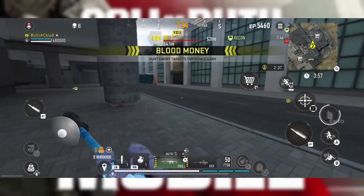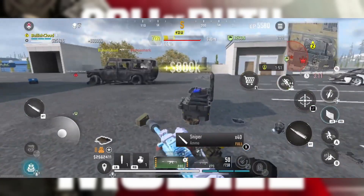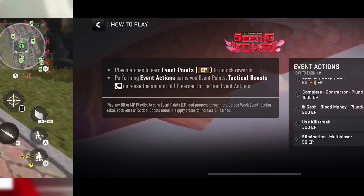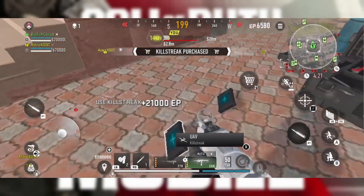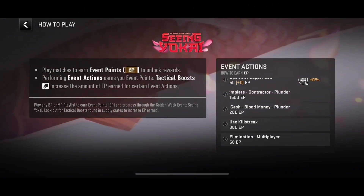When you get the blood money pop-up in plunder, run to an enemy, down them, eliminate them — then every $50,000 that they have in their loot will grant you 200 event points. Whenever you use a killstreak, and I'm going to assume this applies to multiplayer and battle royale, you get 300 event points per killstreak. And lastly, every elimination that you get in a multiplayer match will grant you 50 event points. If you were to solely play multiplayer for this event, you'd have to get a grand total of 4,000 kills, so good luck with that.